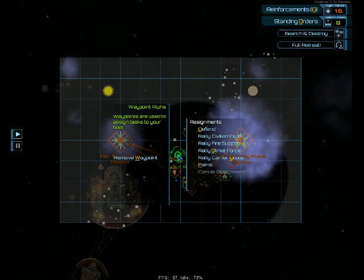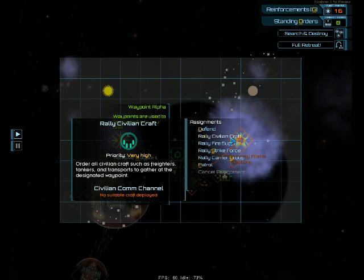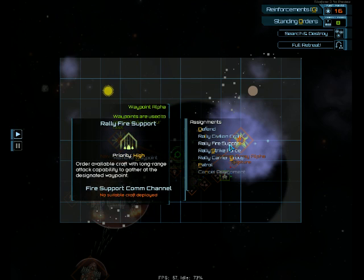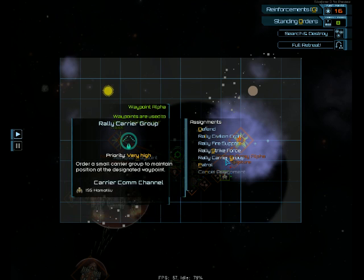Finally, there are the rally commands, which allow you to assign certain different types of groups. Fire support, for instance, being all super long range artillery fire, namely mostly missiles. Strike force, being the bomber and torpedo armed vessels. The carrier group — this one is very important — are the vessels which can repair and refit your fighter groups.